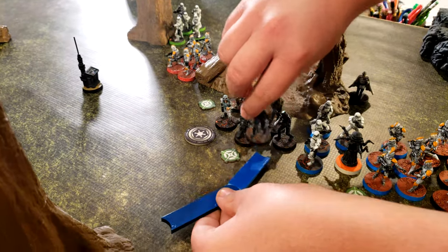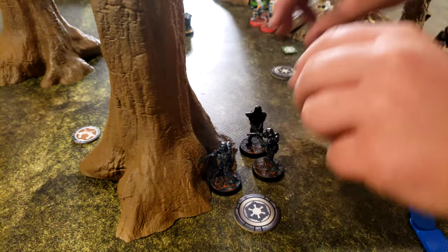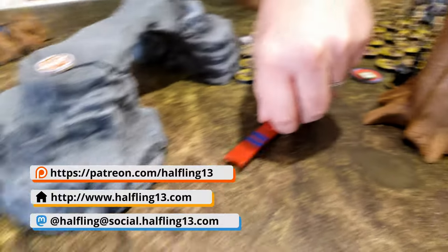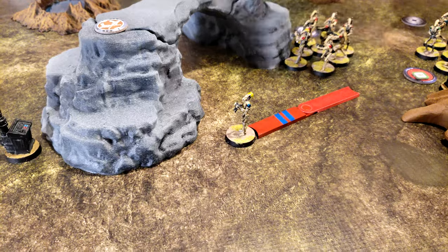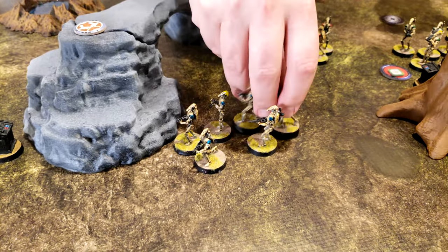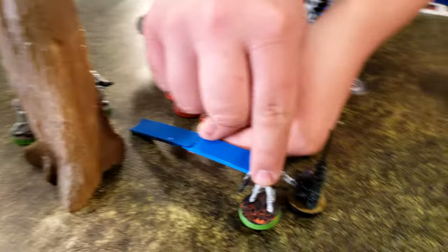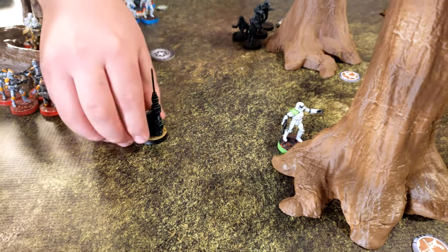These Death Troopers are just going to take a double move up to here, and that'll be their action. Going with the green B1s — they are going to double move up.